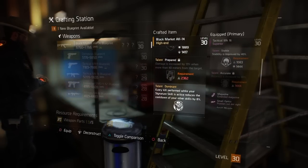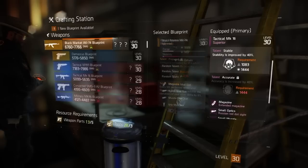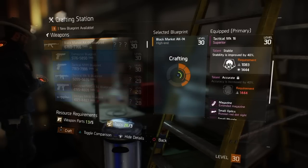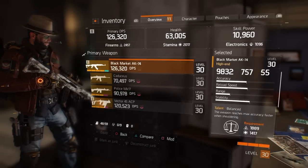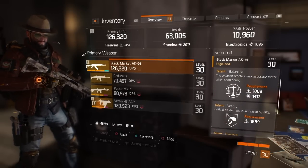With my setup right now, my AK has all the talents unlocked. But if I try to use my Vector — even though it has great talents — they're all locked and I can't use them. So my Vector's not good for me, but my AK is perfect. The three talents you want to roll for — or at least what I'd recommend — are Balanced, Deadly, and Capable.